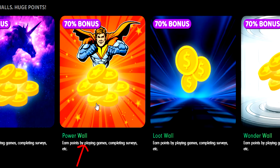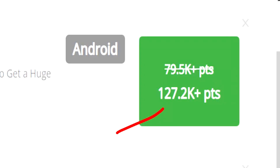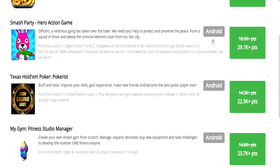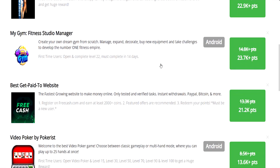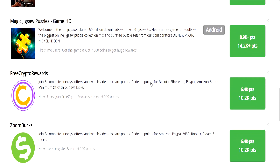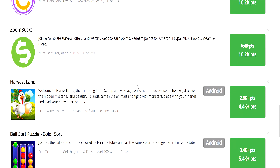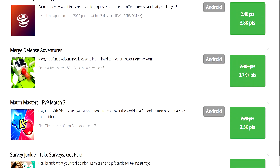Next we'll check out the Power Wall. Straight off the bat, there's a Vegas casino offer paying $127 worth of USD currency — that is huge. Keep going down and you have offers for $29, $22, $23. It just keeps going. I'm quite shocked at how much money we're able to get from the offer walls on Tip.io. I just hope in your country you'll have the same opportunities.